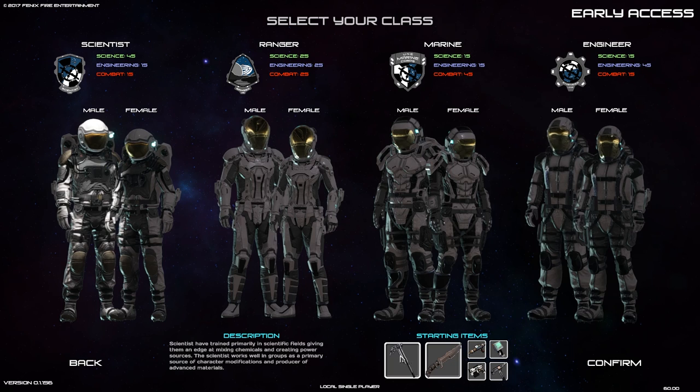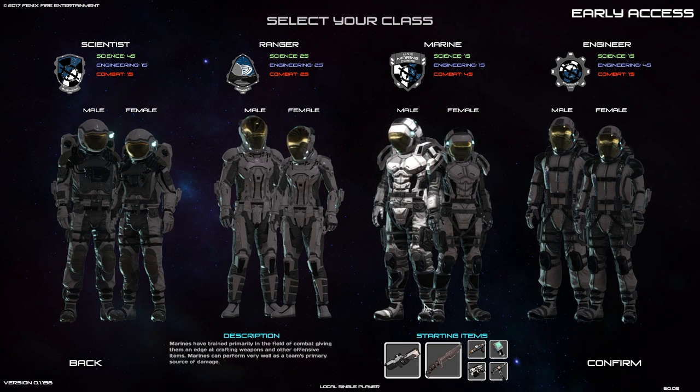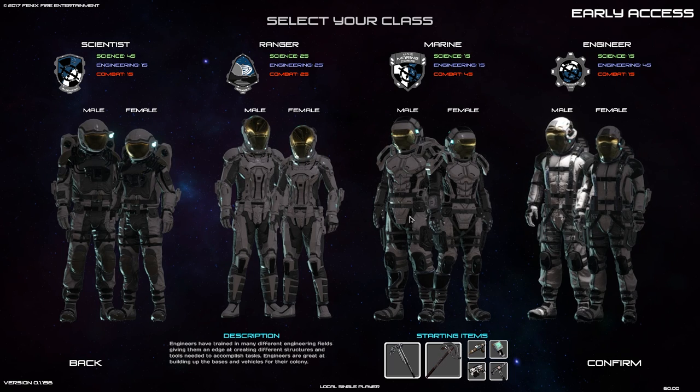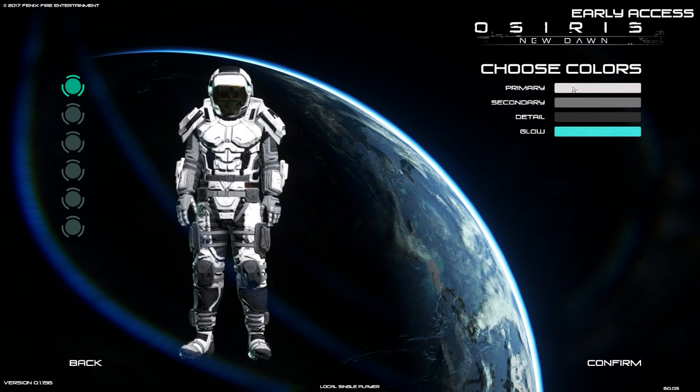The ranger starts off with a sniper rifle and some kind of machete. The marine starts off with a rifle and a combat knife — like a rainbow-style combat knife. The females get the exact same stuff, which is cool. The engineer starts off with some item I forget what it's called, but it's a really good item. Anyway, we're going to pick a marine and confirm.